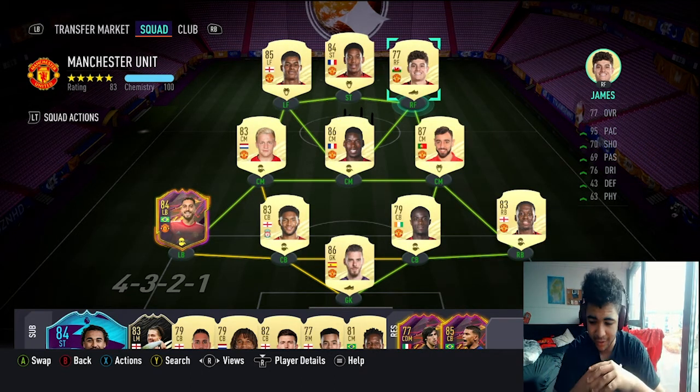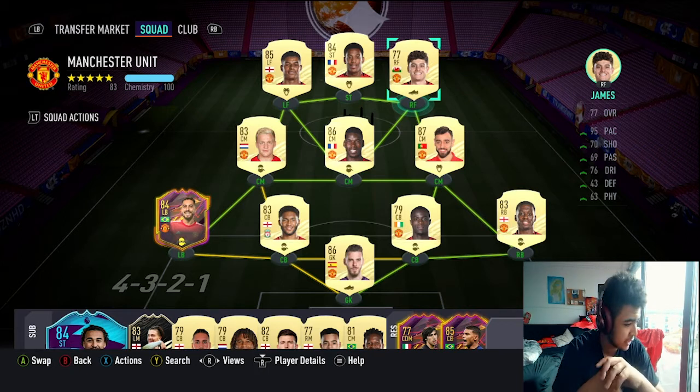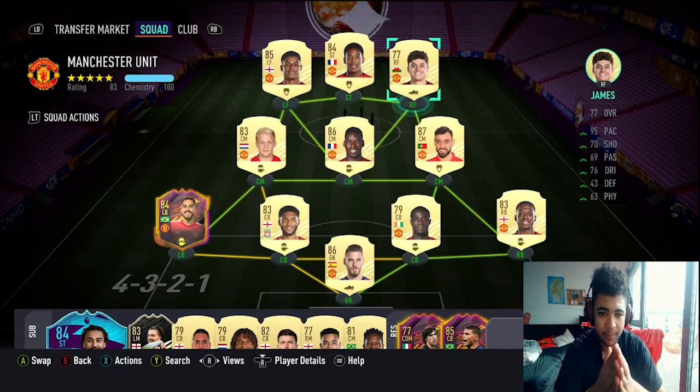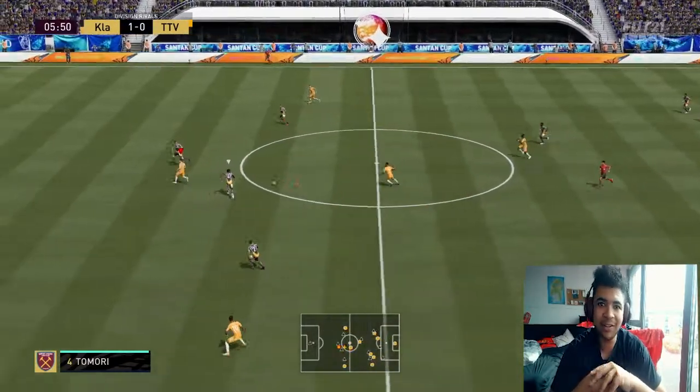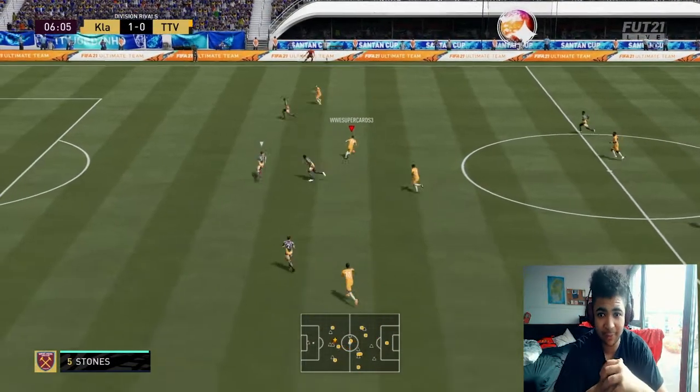If you guys want to link me to your Daniel James squad in the comments down below, that'd be great — I appreciate it — as well as your favorite formations that you guys like to use in game with your teams. Going back to my formation, just with Rashford's crossing ability, Martial's scoring ability, and Daniel James's scoring ability, it's just a problem for my opponent's defense when they see my team.